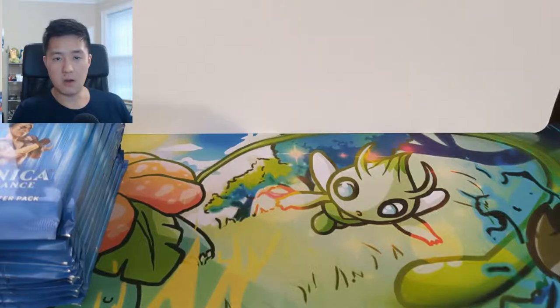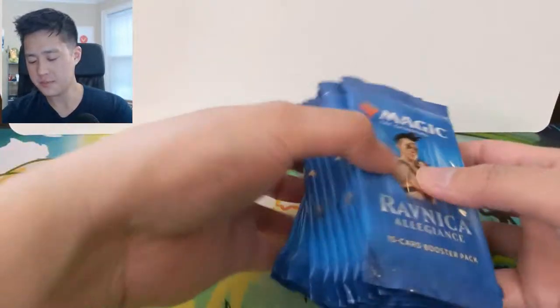So Ravnica Allegiance — we're still in this box and we still haven't pulled a Hydroid Krasis, so that's definitely what we're crossing our fingers for. It's definitely the best mythic in the set. We also have a lot of shock lands to pull — so far we have none from this box. Let's get into it. Ravnica Allegiance is a very good set.